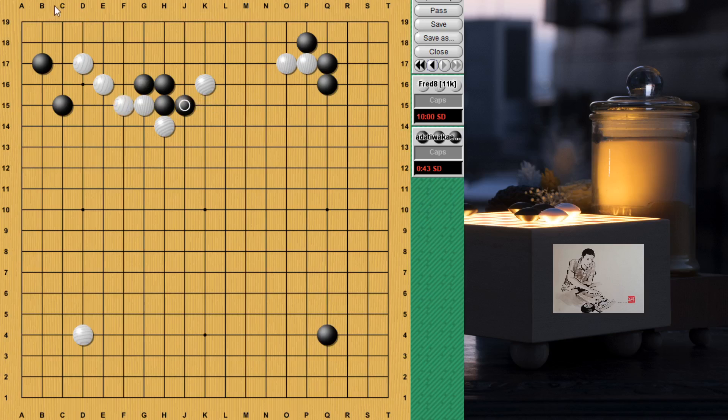And now attach — attach like this, not an empty triangle. So when white plays nobi, black connects and goes out. If white pulls back, black can block and make a nice shape to escape towards the center. Trying to connect under is not really necessary here. Then on this cut, white can consider the atari first. If black connects, white goes down.